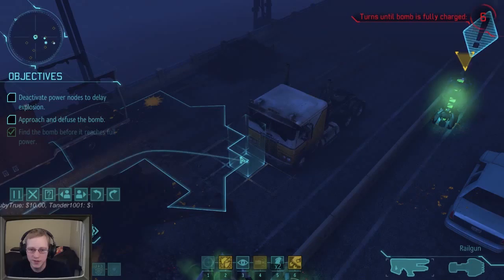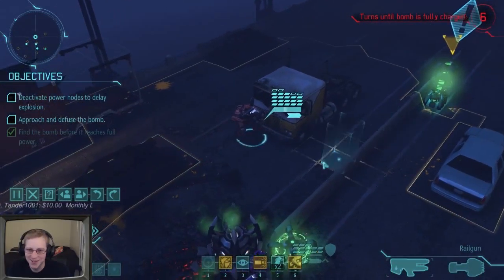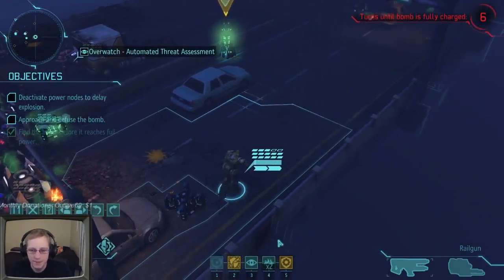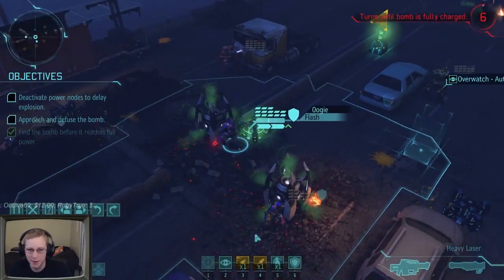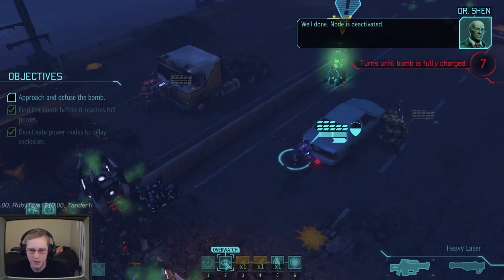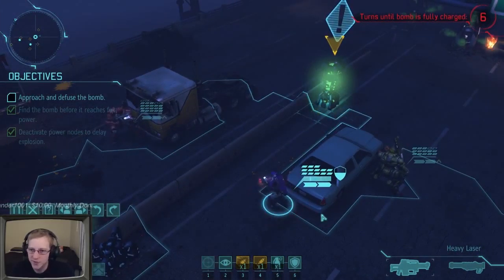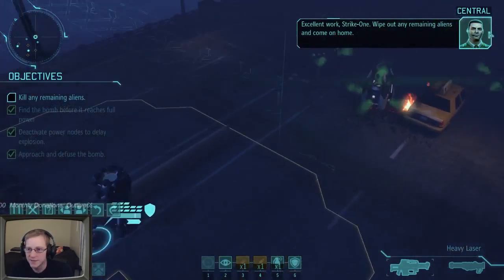Skelgaroth moves up into overwatch. Silver Rice comes up to the corner slowly. Our Wings goes into overwatch. Flash Striker comes up from the other side and deactivates a power source, then reloads. Tander stays in overwatch from the back. Oogie moves up to the bomb and disarms it. Now we just have to kill any remaining aliens.